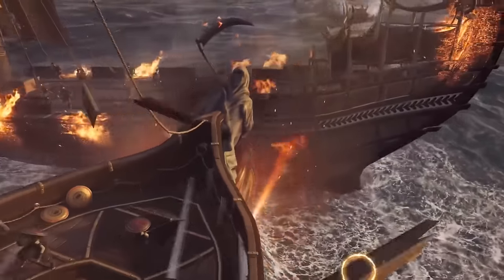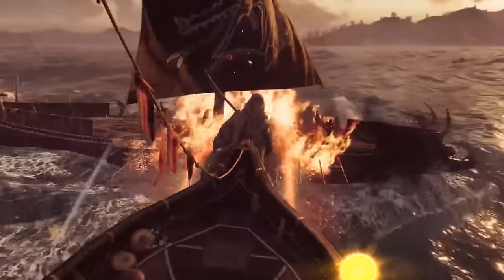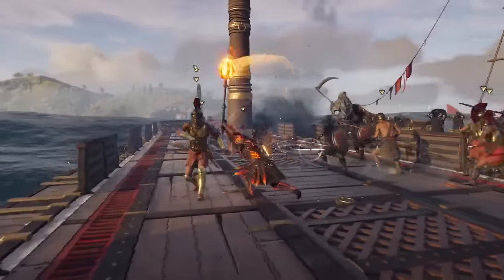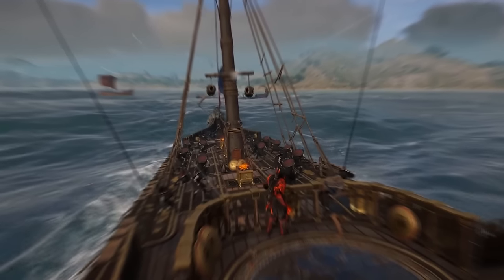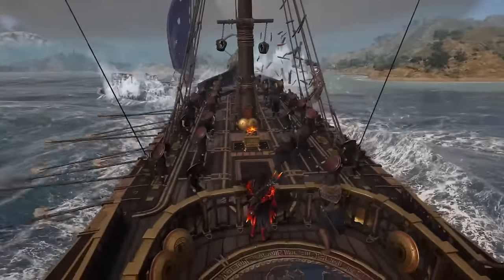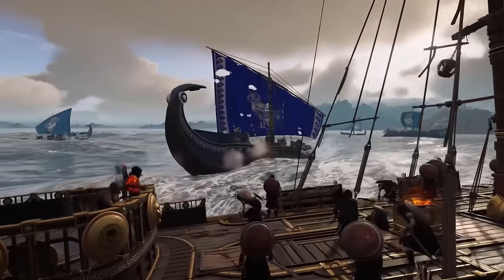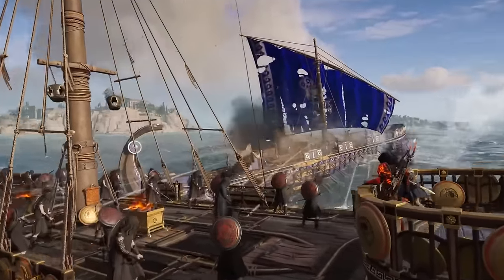In 3rd place, which may be surprising to some, is the Adrestia from Assassin's Creed Odyssey. It's a ship in the 5th century BCE captained by Cassandra and given to her by Barnabas. It's a pretty lengthy ship clocking in at 37 meters, one of the bigger ships in this video. We get the ship once we rescue Barnabas from the Cyclops near the start of the game. Throughout Odyssey the Adrestia is our trusty vessel with Barnabas as our quartermaster, and just having him as your right-hand man on board is one of the reasons I placed it higher than the Experto Credee and the Aquila.